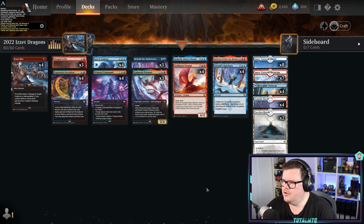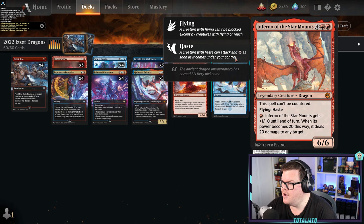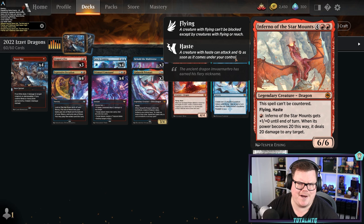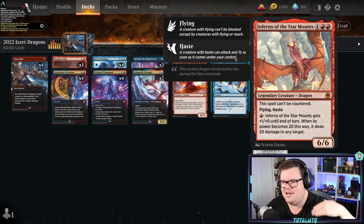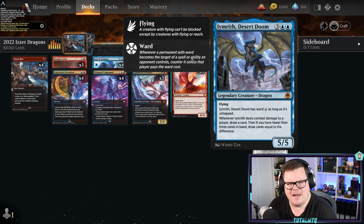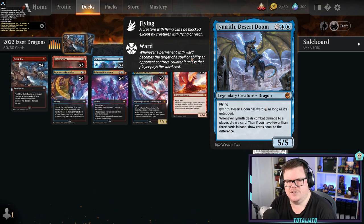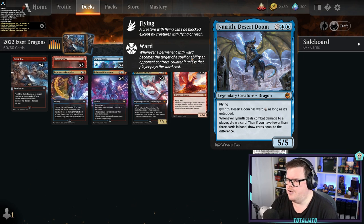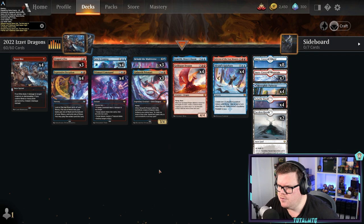The next deck we're looking at is Izzet Dragons — taking to the skies with some really cool additions. We have Inferno of the Star Mounts: a 6/6 that can't be countered, with flying and haste — it can just come down and start attacking immediately. And of course the really hard-to-deal-with Alrund's Epiphany, which until late game is very hard to deal with because it has ward four.